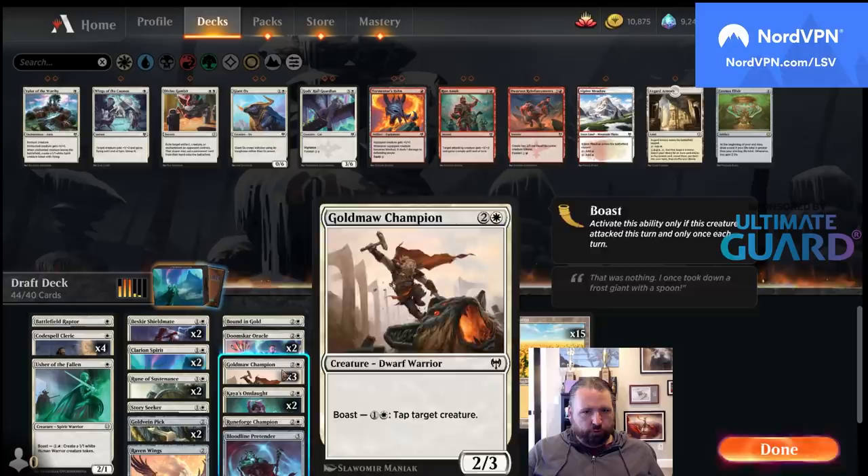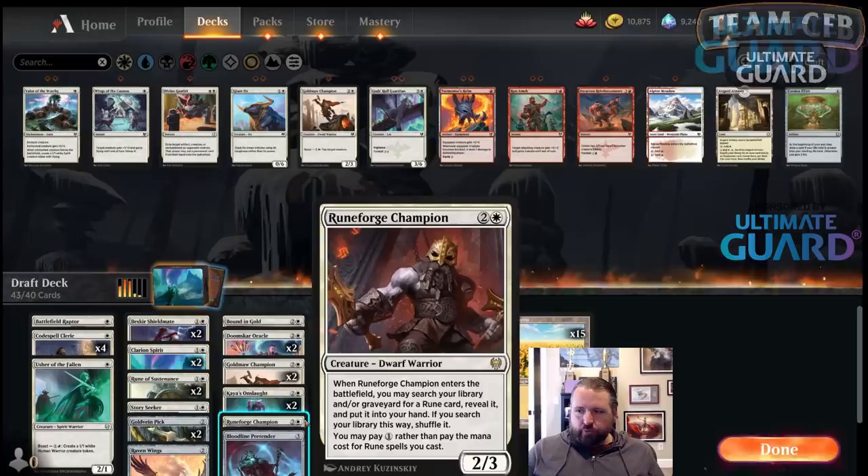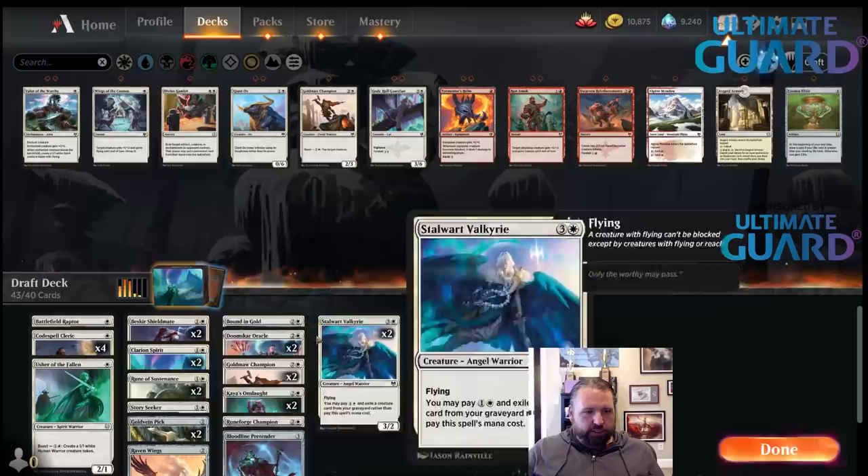Gold Maw I could probably cut. Do I want to cut Raven Wings? Raven Wings seems like a really good way to push through. I think I'll cut a Goldmaw Champion. I'm not cutting any of the Wands. I could cut a Story Seeker — it's nice with the Pick.